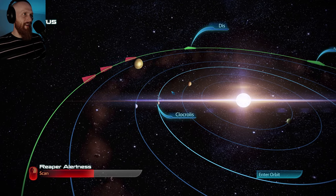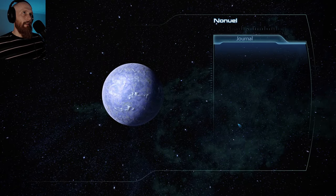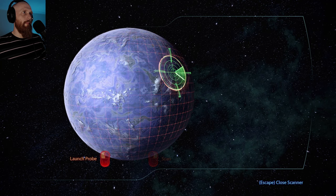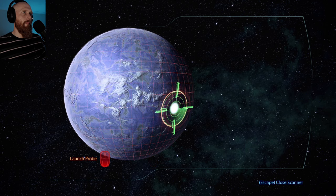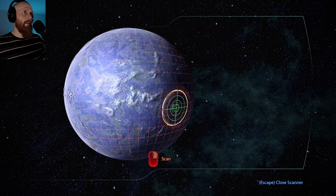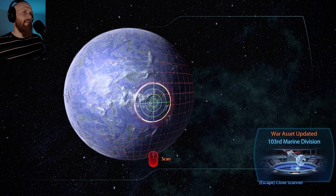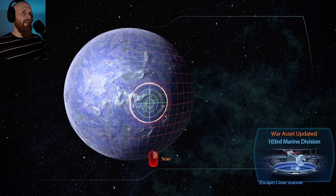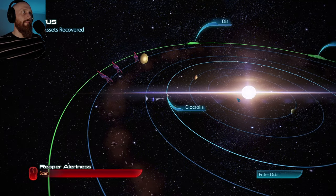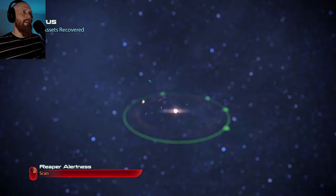Signal confirmed - Special Ops Team Zeta, 103rd Marine Division. That's all the assets here. See you later, Reapers. Reapers eluded. We're kind of low on fuel, so let's hope this system has some, because I think we're going to run out.